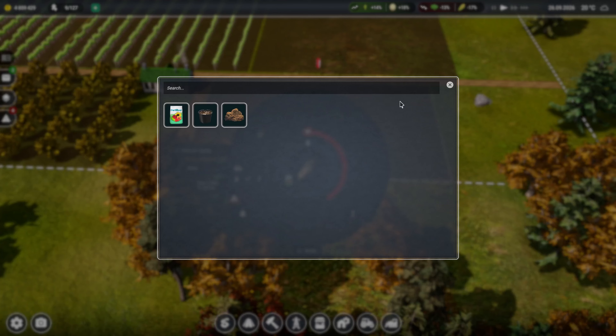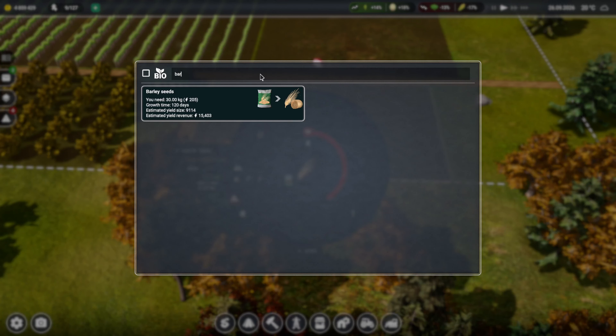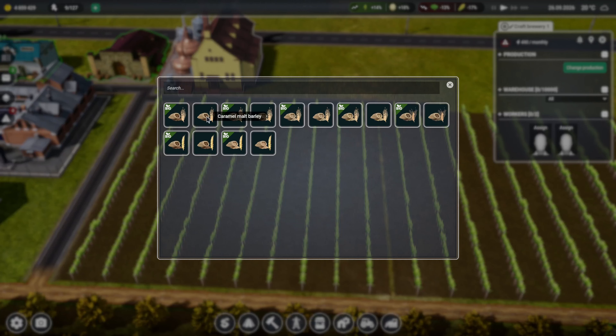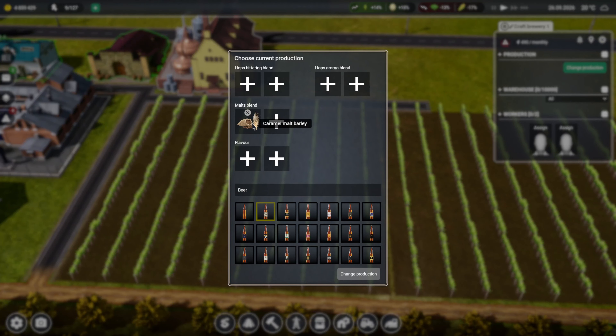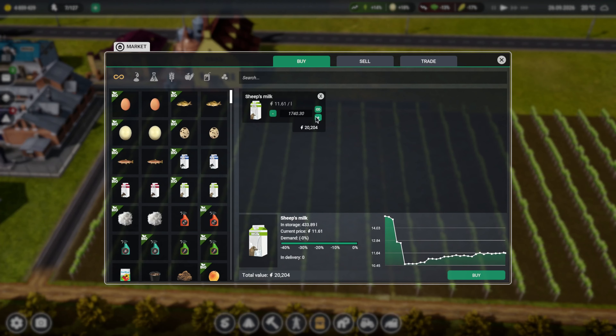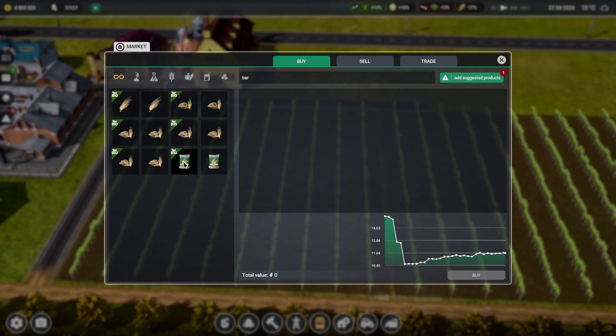I think we can do different types of barley. Although it just says barley. So how do we get barley or caramel barley - do we have to buy it? We're not going to buy sheep's milk. Let's have a look then - barley. It may look like we have to buy that in, interesting.